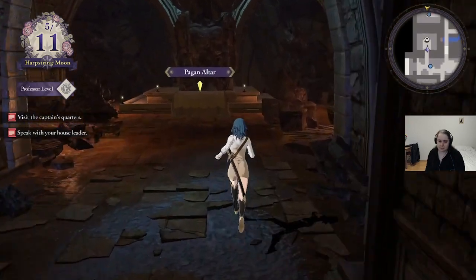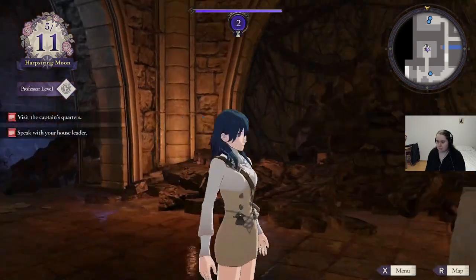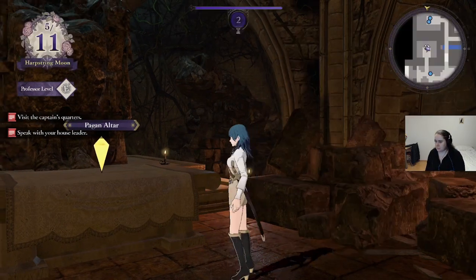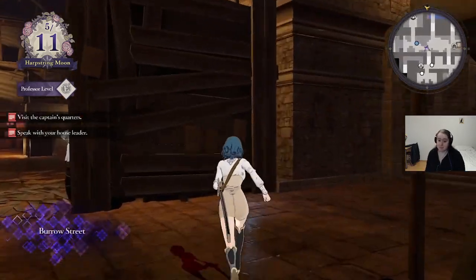This is the pagan altar. Here we can technically exchange renown for items and items for renown — this can be absolutely broken. You can use it to get infinite gold and infinite renown fairly easily. We are mostly not going to use that because we're playing this as if we were not using New Game Plus. I don't even know how much renown I have right now — I will not use most of my 240,000 renown points just yet. We will use some once we get the saint statues, but only as much as we should have at the time. I literally just play New Game Plus for the hairstyles.